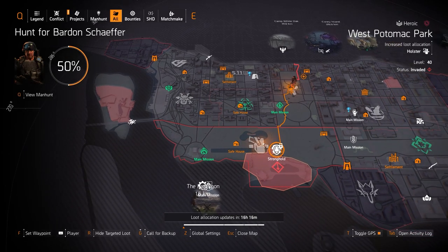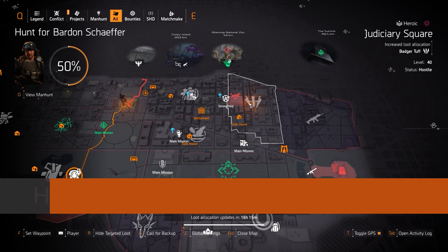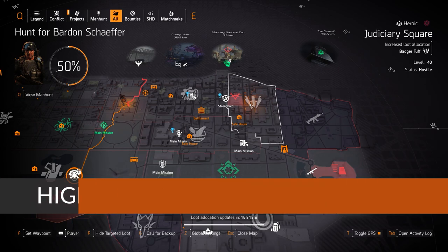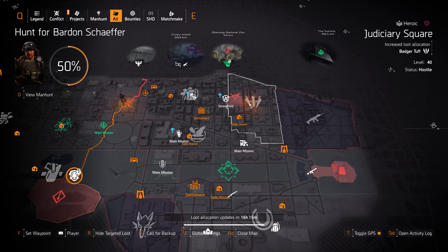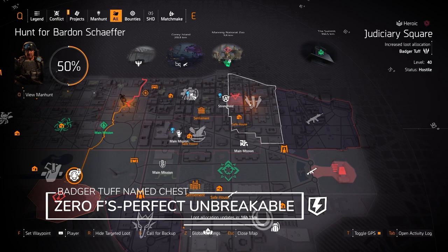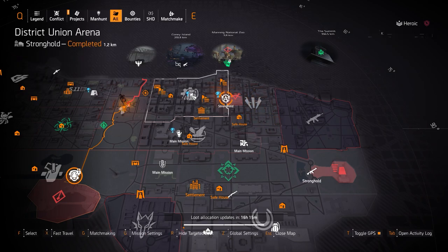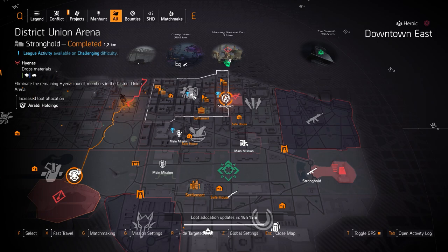Now we're on the east side targeted loot highlights. Starting with Judiciary Square, we got Badger Tuff — that's the 0S chest piece with Perfect Unbreakable. I highly recommend it — every 55 seconds when you lose your armor, your armor bar completely refills to 100%. It goes great with SMG and shotgun builds mixed with Hunter's Fury.